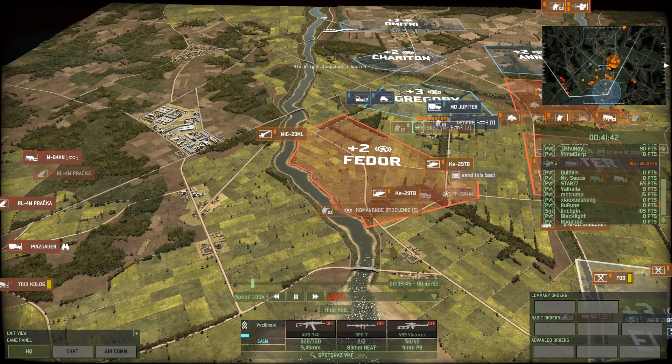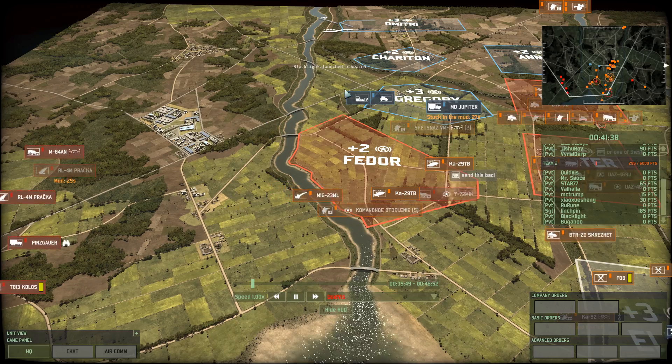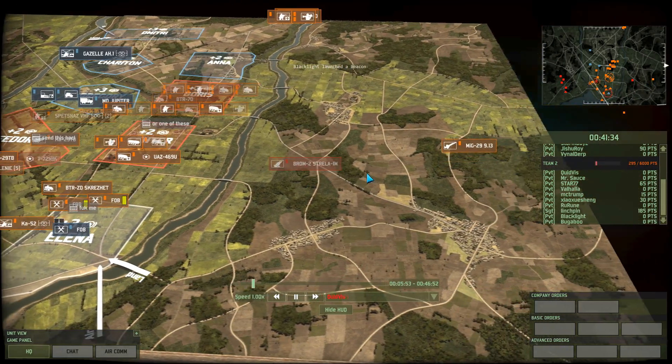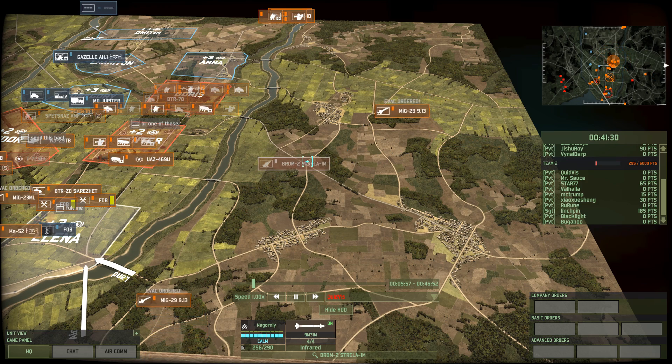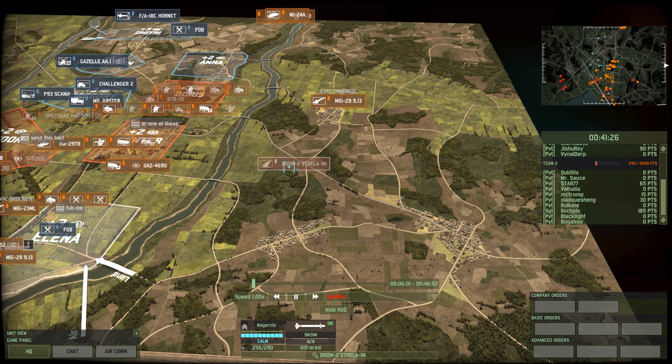If this Spatsnaz dies, you've got nothing — you don't know anything about what's going on over in Fedor. They do have a picket defense on the right. Helicopters are going to get spotted by the MiG-29, and in case helicopters or aircraft fly over here, they will get attacked by the Strela.